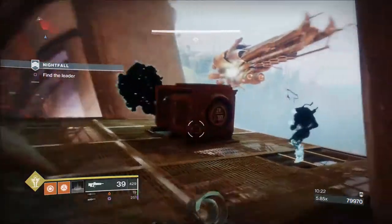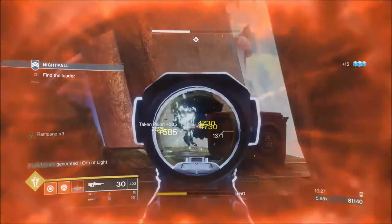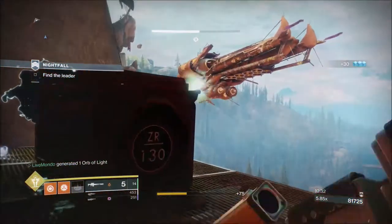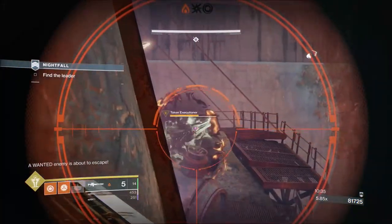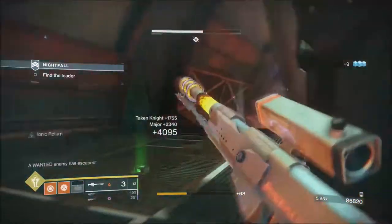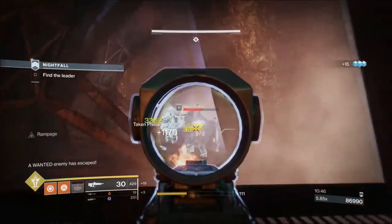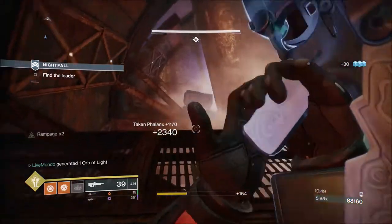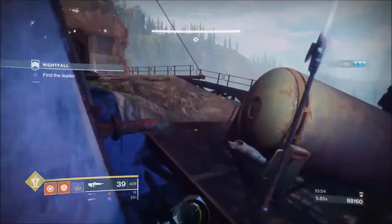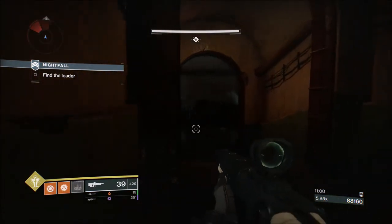And if you push forward a little bit, the ship will move forward. But where it is now, that's its final position. So just be aware, that's where it stops. What we're going to do is we're going to try and snipe the Knight from here. And the Knight's gone. Take these two adds — I think there might be a sniper or two when we get across here. And that's that section done — we're at 88,000.